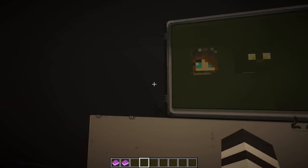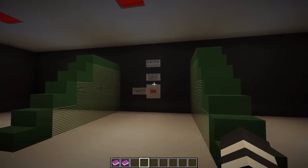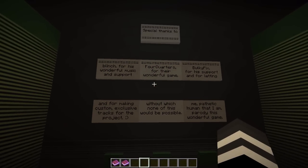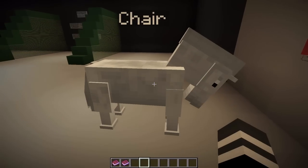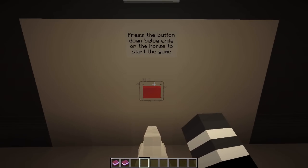Over here restarts the map, and over here is special thanks to the people that helped him and the people who made the game. Oh, there's a horse in here — I didn't even notice! It's like, you're not a chair! Just because your name is chair doesn't make you a chair, mister. Or maybe it does — I am sitting on a chair! Technically. Press the button down below while on the horse to start the game. Got it! Whoa! I love TNT.